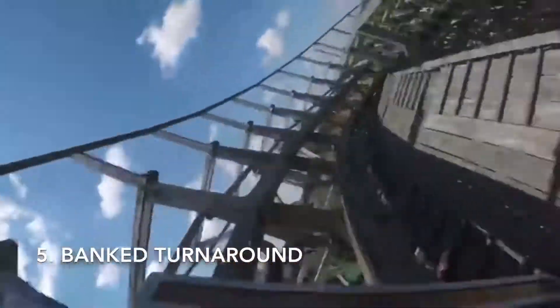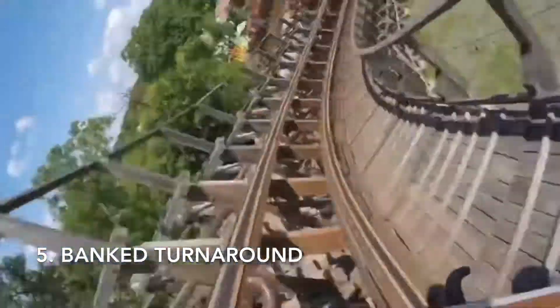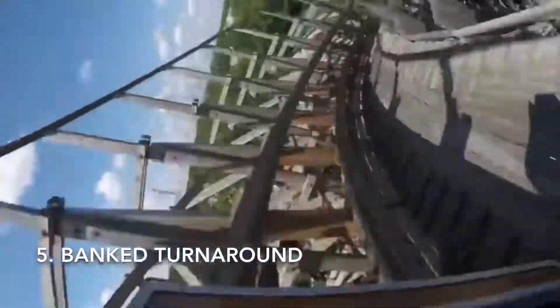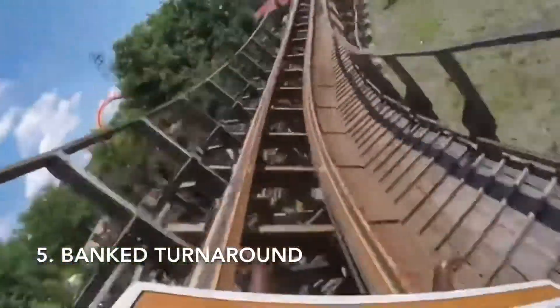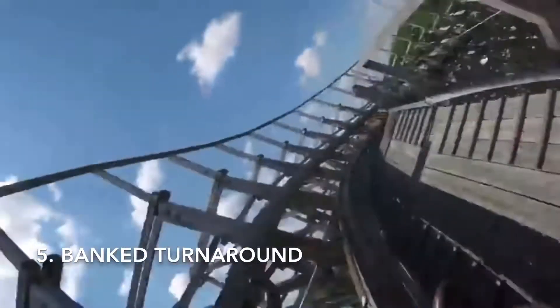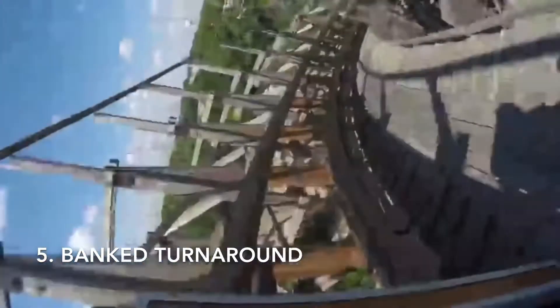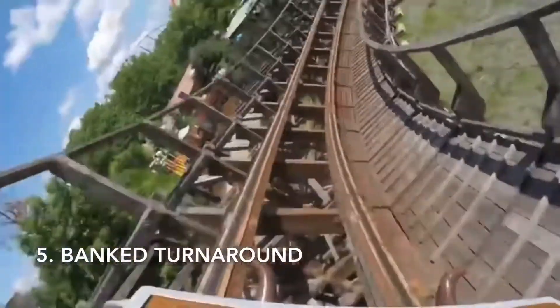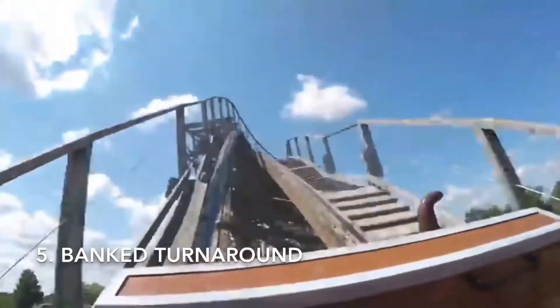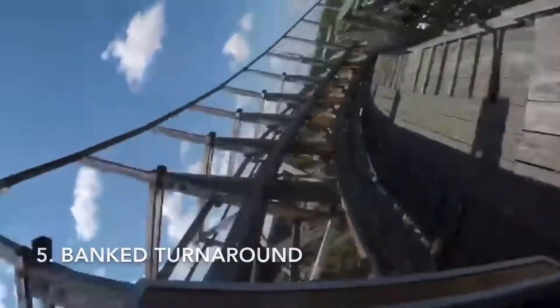Coming in at number 5, we have the Banked Turnaround. You go up into this like one of the camelbacks, you get a sharp pop of ejector, and then you get flung to the right as you're banked downwards during the turnaround — you just get crazy laterals. This is such a fun moment on the ride. It's so crazy, and this is just why I love this ride so much.